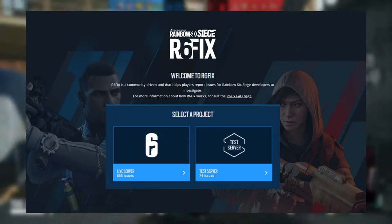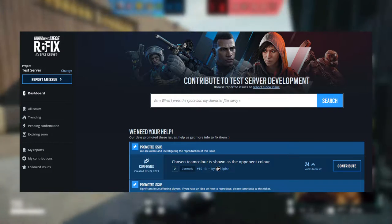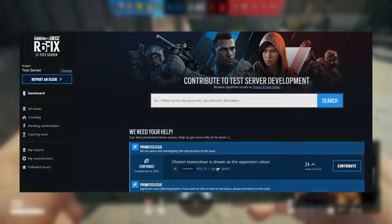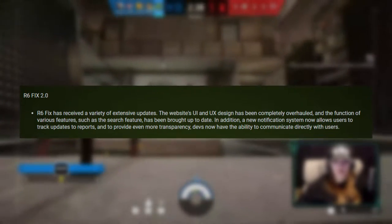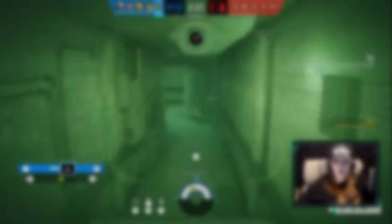R6 Fix is the platform from which players can submit bug reports for the live build or test server. The UI of the website has been completely revamped to be easier to use and more welcoming, and developers even have the option to directly interact with users through the comments. Having used both the previous and new iteration, I can say the process for reporting a bug and the satisfaction of doing so has improved tenfold. It feels less like throwing reports into a void and was less frustrating to navigate overall.